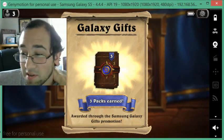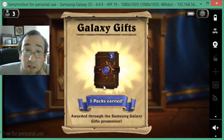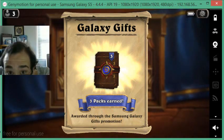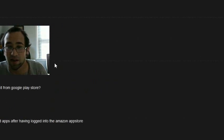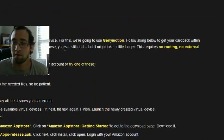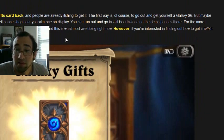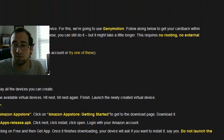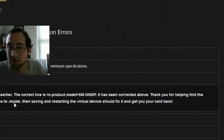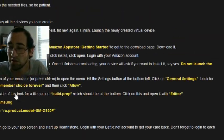You can actually do the Galaxy Gifts thing even if you don't have a Galaxy S6. Apparently all you have to do is follow a guide that I will link — it's on the site NetDeck — and it teaches you how to go about doing this. There's a set of instructions which you can see part of right now, and I'll give you a link in the description that shows you common errors.